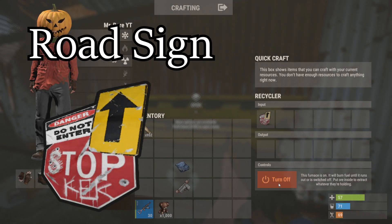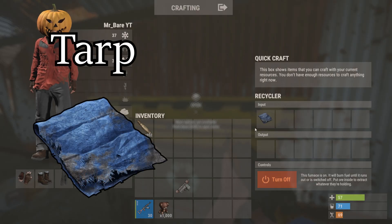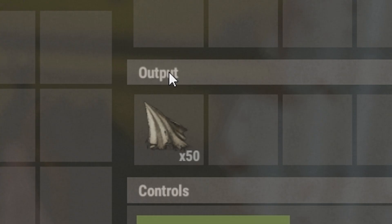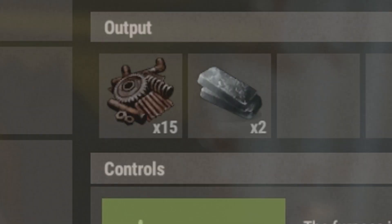Next is the road sign. From this, you'll get five scrap metal and one high quality metal. Next, we have tarp. Once again, no metal, but a whopping fifty cloth. And next up, we have the custom SMG body. This will give you fifteen scrap metal and two high quality metal.